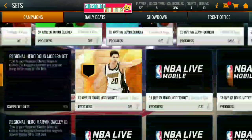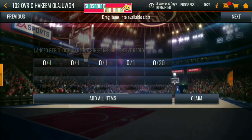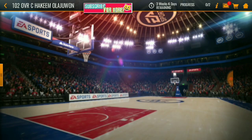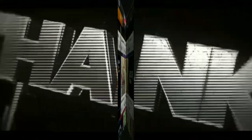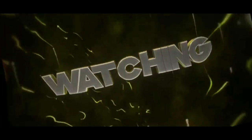I picked Westbrook because I needed a point guard, but you might want to pick a shooting guard as well. I wanted to pick McDermott but I already have Leonard at small forward. Right now I have a 102 overall Kawhi Leonard and when he starts it's crazy. Hopefully you guys enjoy this video!